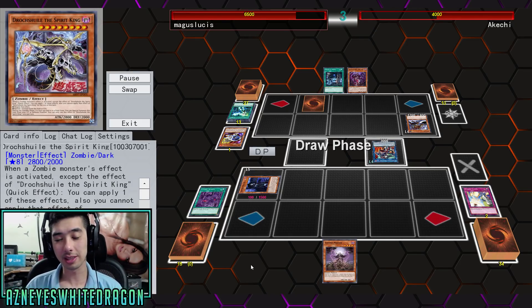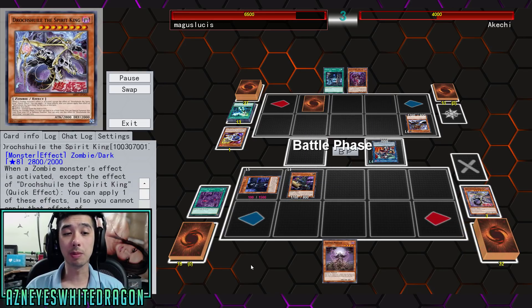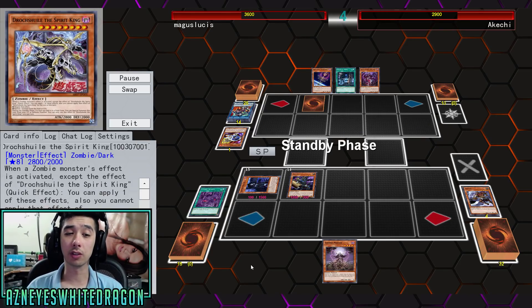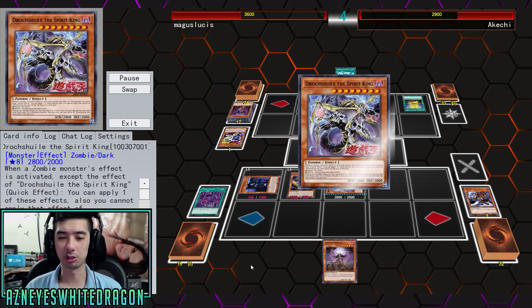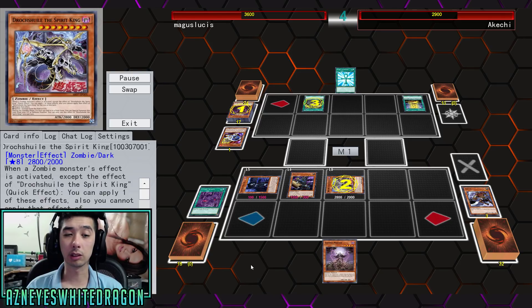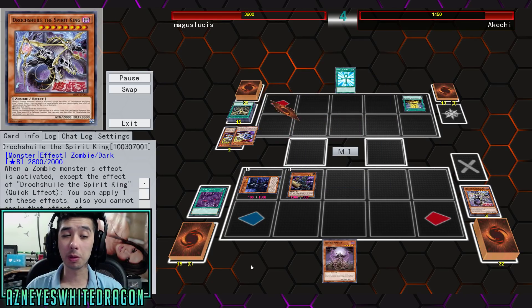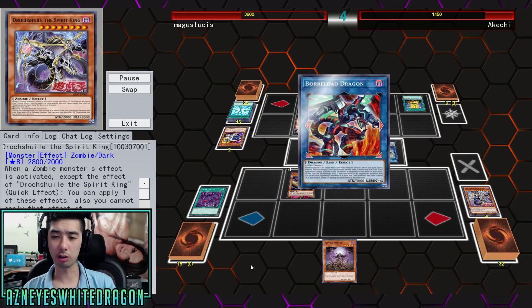Drokshul is absolutely insane - I would say kind of broken. Let me know if you feel like he's broken. His effect is: when a zombie monster's effect is activated, except the effect of Drokshul the Spirit King, as a quick effect you get to apply one of these effects. You cannot activate the effect of the Spirit King for the rest of this turn. The effect is either negate the effect or banish one monster from the field or graveyard.